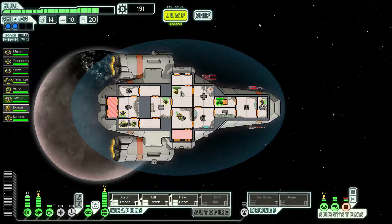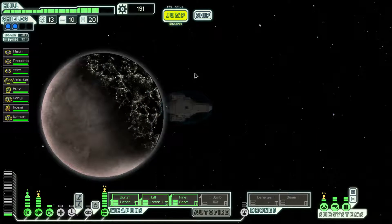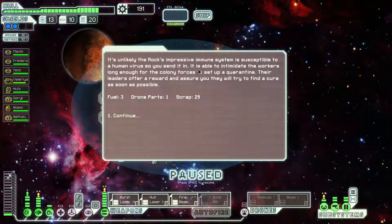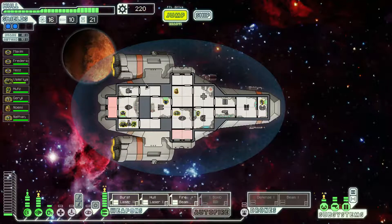Make sure we get oxygen turned back on. Looks like the doors are damaged, so let's fix those. I'd say we're looking decent. Distress beacon — you locate the source of the distress call, a nearby human mining colony. An unknown disease has spread virulently among the workers. They're trying to set up a quarantine but lack any enforcement, and a riot seems likely. So because we have a rock crewman, we'll send him in. It's unlikely the rock's impressive immune system is susceptible to a human virus. It's able to intimidate the workers long enough for the colony forces to set up a quarantine. Their leaders offer a reward.